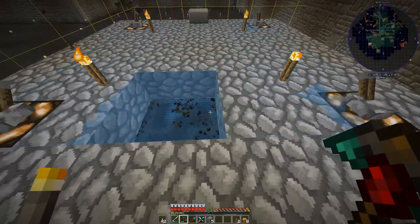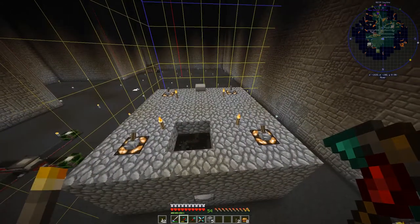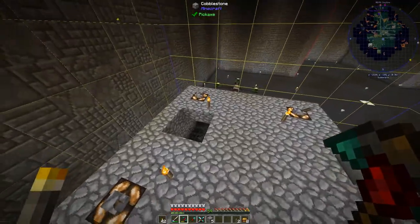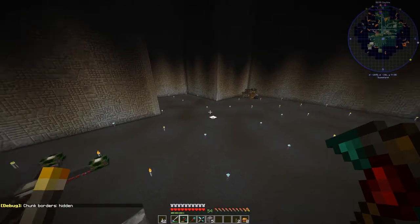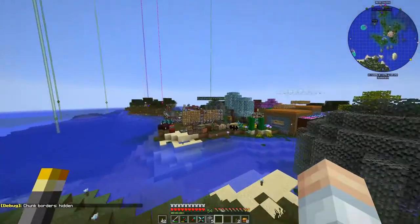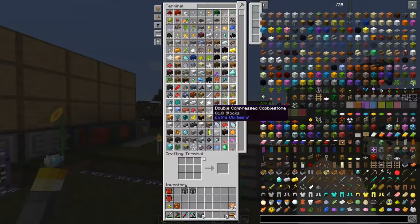We'll get rid of the working area and set it to active on redstone signal for now. We're not quite ready to turn this thing on, but we've got our mob crusher that's going to be producing items and liquid. We need something for both, and we need something for controlling our resturbed mob spawners.